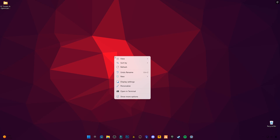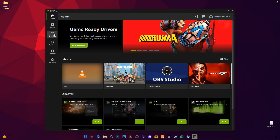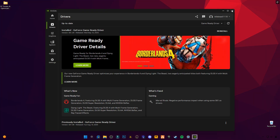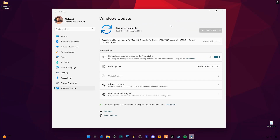Next, update your GPU drivers. For Nvidia, use GeForce Experience. For AMD, use Adrenaline. And for Intel, use Driver Support Assistant. Old drivers often cause launch crashes, so this step is very important.